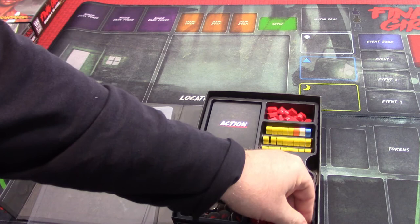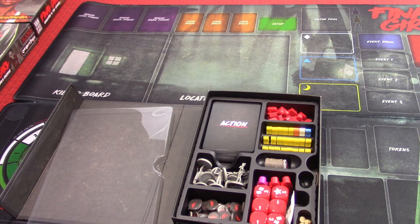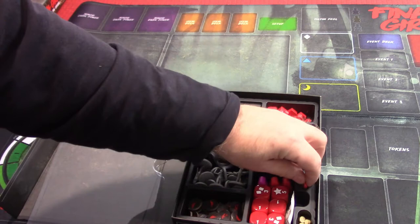There are some other components — these little tokens which I'm afraid I'm going to lose at some point because they're super small. Then there's the time track token, which we will use, and I think this token is for the terror marker, so we can use that too.